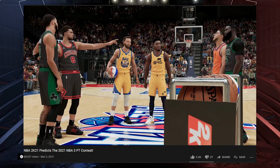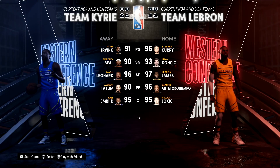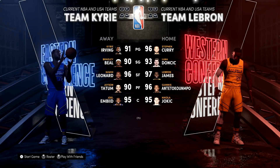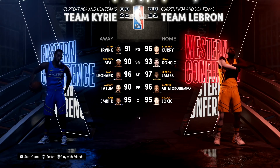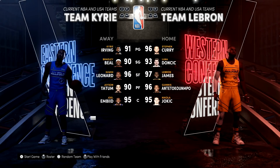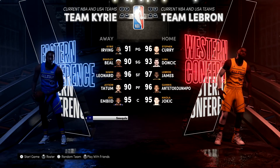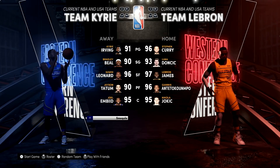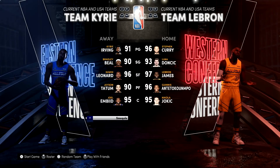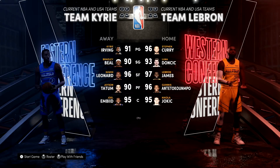We had NBA 2K21 predict the three-point contest and now we're going to have it predict the actual All-Star game. Surprisingly, 2K added these two teams into the game already — they did it super quick, got the jerseys and everything. On the right hand side we got Team LeBron and on the left we got Team Kyrie, even though it's supposed to be Team Durant. Durant's the captain but for some reason in the game it's Team Kyrie. Leave your predictions down below on which team you think is gonna win.